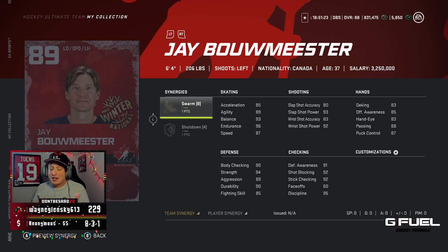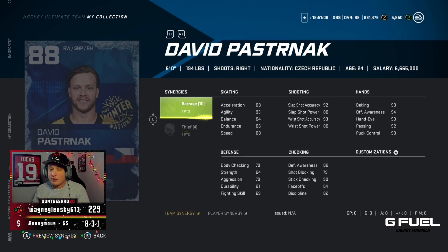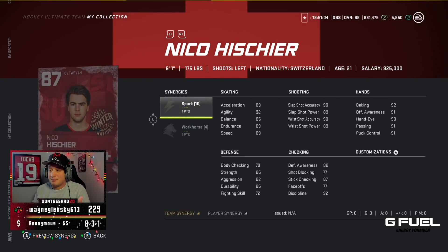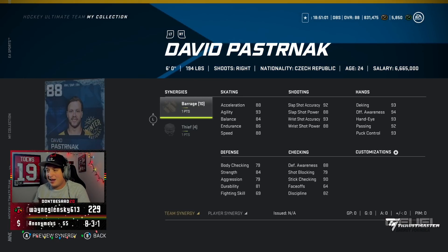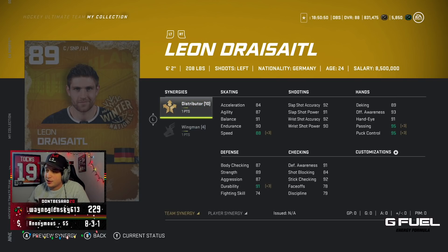Good defense though — 91 defensive awareness, 92 stick checking. He looks pretty good defensively, but I'm not using my lefty slot on him. We have the 89 Draisaitl with Wingman and Distributor. Any card with Distributor is gonna be huge. The only thing I don't like about most of these cards is the player choice — we already have a couple of high-rated Draisaitls and high-rated Pastas. The Draisaitl is fine — if you have Distributor and Spark he'll probably be pretty good.